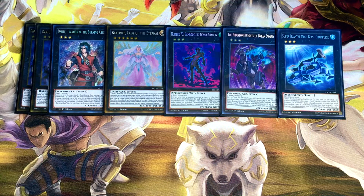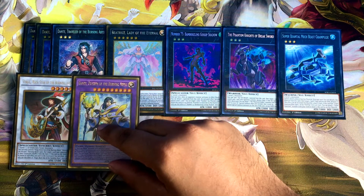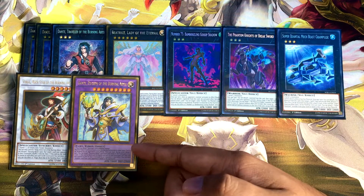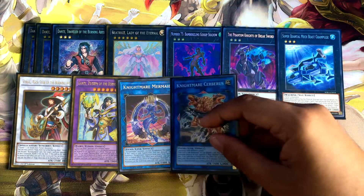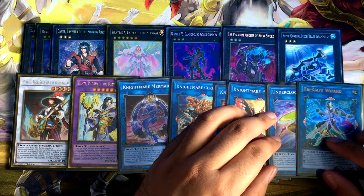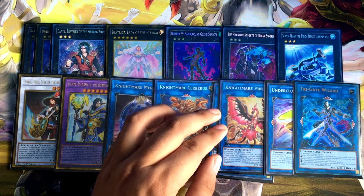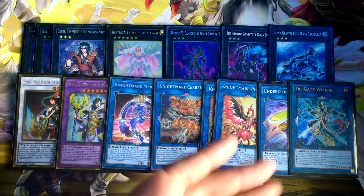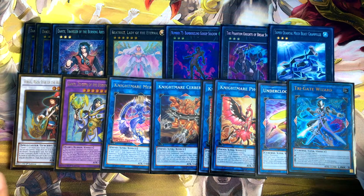Super Quantum Mech Beast Grand Pulse is in here mainly for spell or trap removal. The only synchro I run is Virgil, Rockstar of the Burning Abyss — this is what you summon off Rubik. I also have Dante Pilgrim of the Burning Abyss — if your Beatrice is destroyed by your opponent's monster by battle or by card effect, this is probably one of the monsters you'd want to go into off Beatrice's effect. The only link monsters I run are Nightmare Mermaid, Cerberus, two copies of Phoenix, one Clocktaker, and one Trigate Wizard — this is to create some kind of mini Nightmare Lock. I want to keep my extra deck as flexible as possible, which is why you see Number 75, Grand Pulse, and Breaksword.